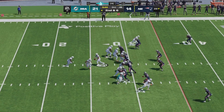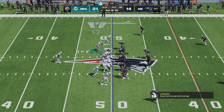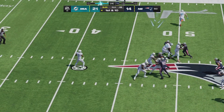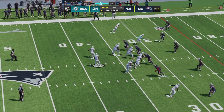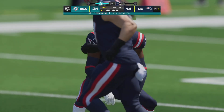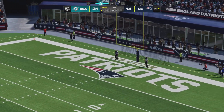Mostert gets another carry on second and six, picks up a block. Tua delivers to Tyreek Hill — new set of downs for Miami from midfield. Tua off the play action, all day to throw, fires left side — caught up in the air, what a grab by Tyreek. Third and nine for Miami trying to convert and keep the drive alive — Tua not finding a wide open receiver, incomplete. Jason Sanders on the field for a 49-yarder from the left hash, trying to make it a ten-point game — it is on the way and it is good.